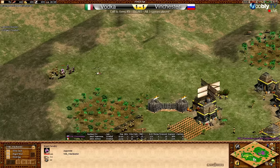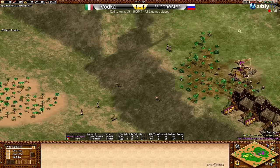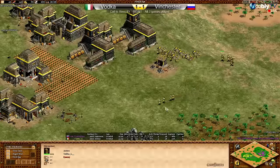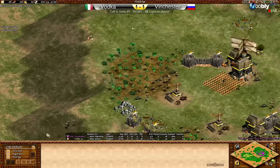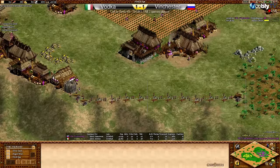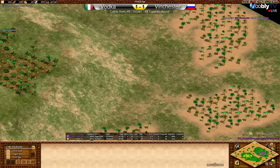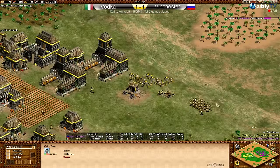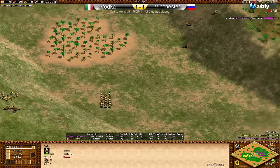Vodka has defended pretty well — it's still anybody's game. Vodka is starting to take on both of Vinchester's armies and clean them up, so Vinchester's aggression is pretty much cooked. Vinchester pulls back his archers and starts massing them at the top of the hill — seems like a very nice defensive position waiting for Vodka's push. Walls are coming up across the front there for Vinch. He's trying to wall up at the top of his little hill and a second piece of walling as well.